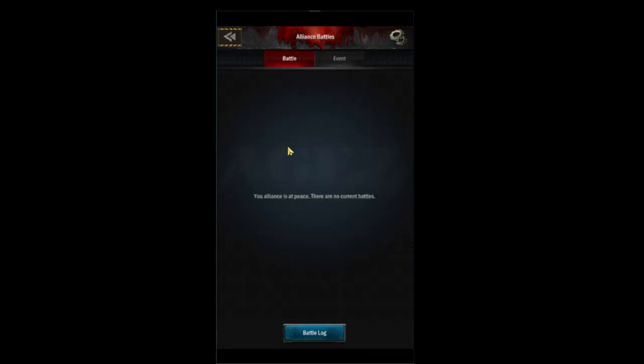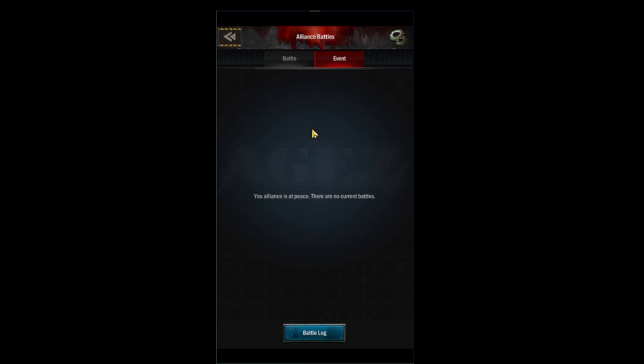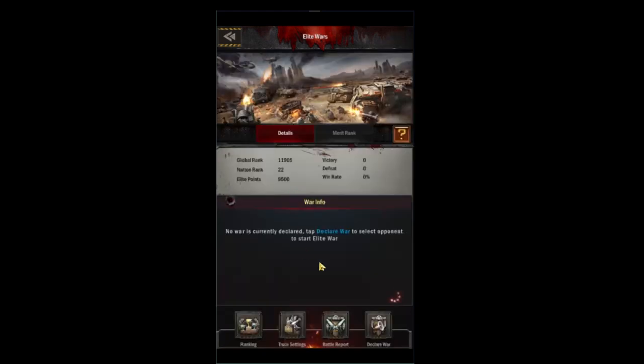In the first tab — alliance battles — if you have any battles going on they'll be showing there. You can look in your battle log to see previous battles. The event page is just battles that aren't against other people, so this will be your worm, dino, ruins, things like that.